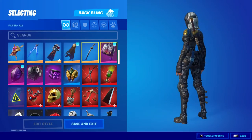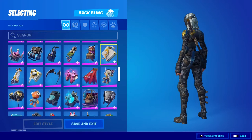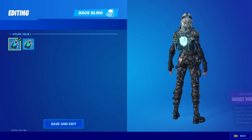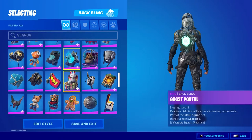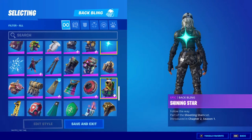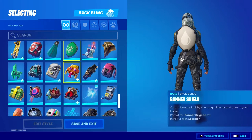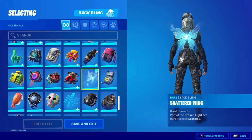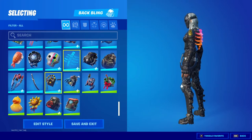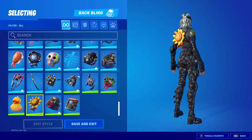The Wolf Pack Season 6 Tier 100 skin back bling. The Ghost Portal — this is from the Skull Trooper skin I believe. Shining Star. Banner Cape and Banner Shield. Shattered Wings. Spectral Spine. Tana and the Sunsprout.